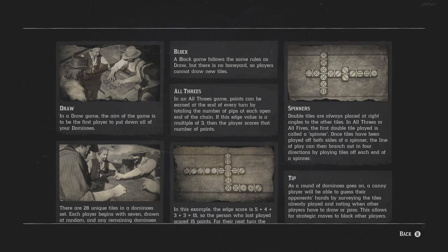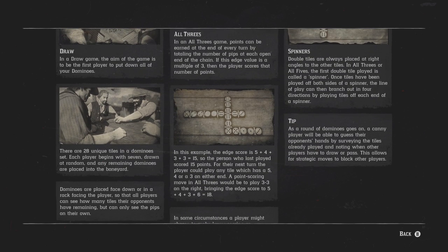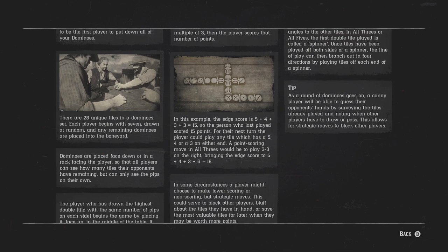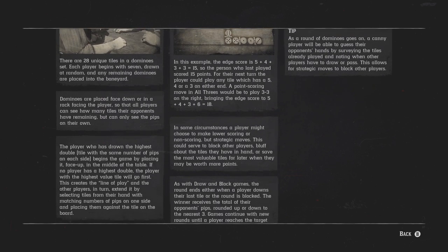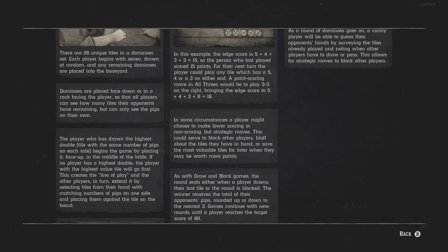In a draw game the aim of the game is to be the first player to put down all of your dominoes. There are 28 unique tiles in a domino set, each player begins with seven drawn at random and any remaining dominoes are placed into the bone yard. Dominoes are placed face down or in a rack facing the player so that all players can see how many tiles their opponents have remaining, but can only see the pips on their own. The player who has drawn the highest double tile with the same number of pips on each side begins the game by placing it face up in the middle of the table. If no player has the highest double, the player with the highest value tile will go first.